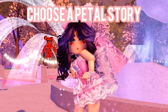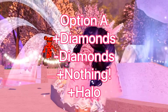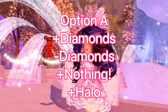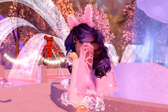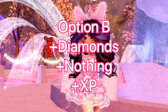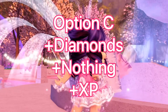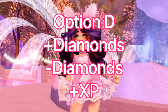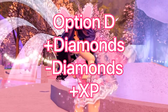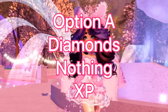For the 'Choose a Petal' story, there are options A, B, C, and D. For option A, you could either get diamonds, lose diamonds, get nothing, or get the halo — this really depends on your luck at the fountain. For option B, you could either get diamonds, nothing, or XP. For option C, you could either get diamonds, nothing, or XP. For option D, you could either get diamonds, lose diamonds, or get XP.